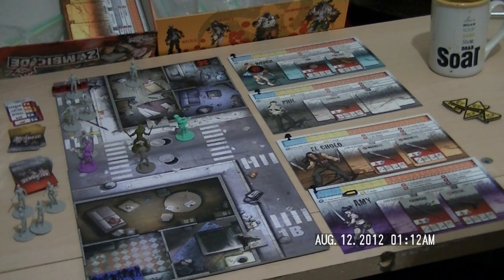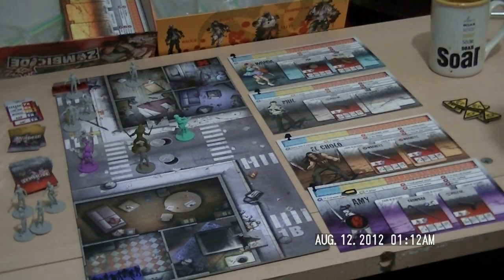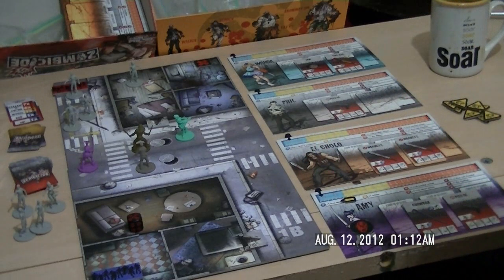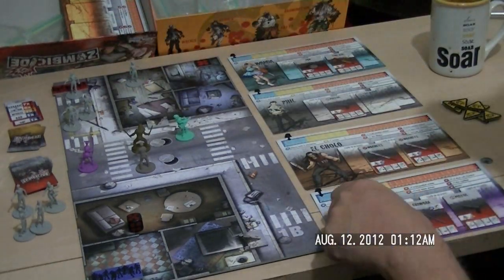The zombie turn is over, we're now into the player turn. Amy gets to start first, which is pretty cool because she's got somebody to kill. She's going to use her crowbar — she's in melee. One point: one hit and a takedown. I think that's her first kill, and that's only one action. She gets one free move.